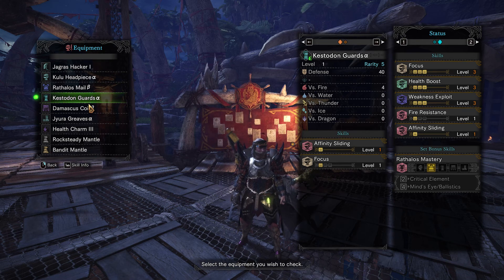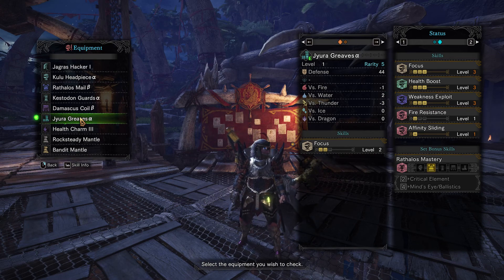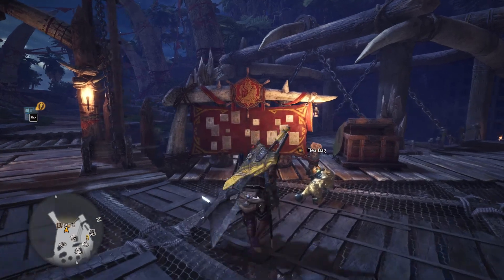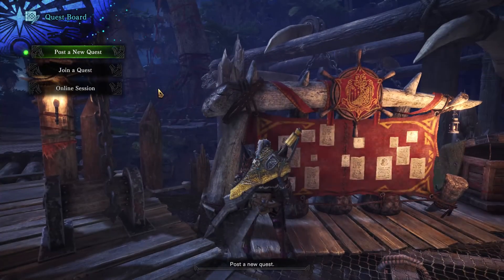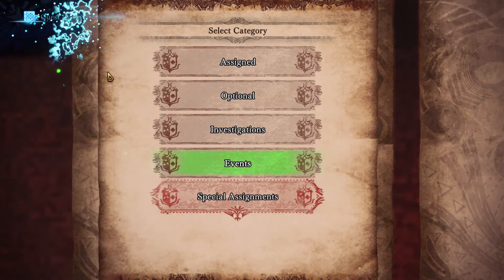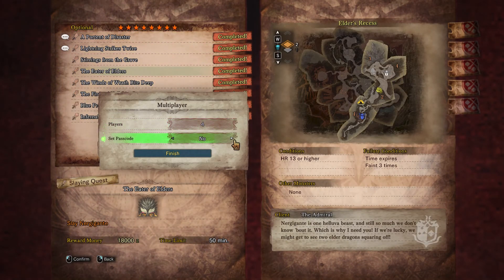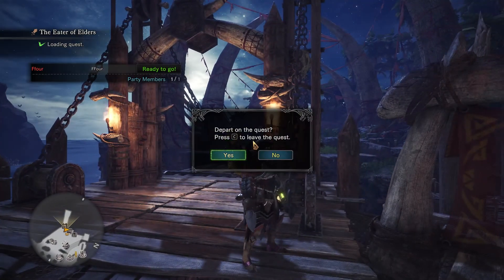You want to bring 10 mega potions and max potions just in case. Ideally you want to get Weakness Exploit as fast as possible, which is why I'm using Jagras Hacker 3 — that's as high as you can get. Wyvern Ignition is the best greatsword pre-Iceborne, so you want to get that when the event comes around. It'll be every hunter's dream. Anyway, let's get into Nergigante.